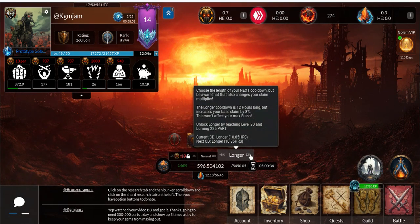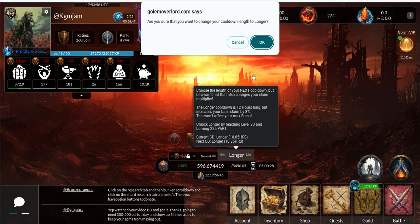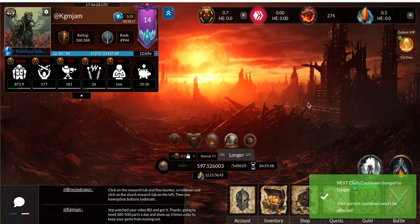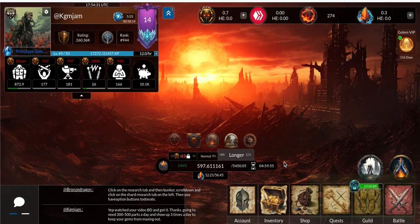So I might go back to claiming three times a day. In fact, I'm going to do that right now. I want to change it to shorter. Choose the line you make a t-colon, but beware that also changes your claim multiplier.